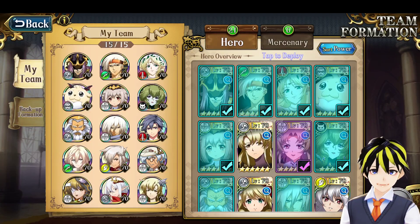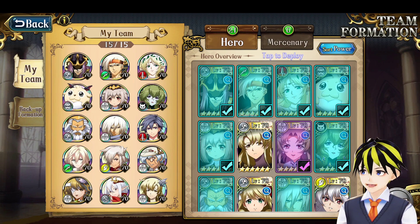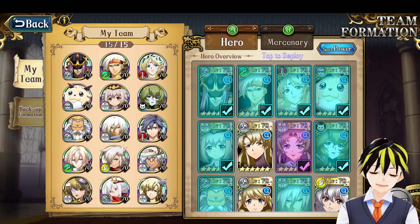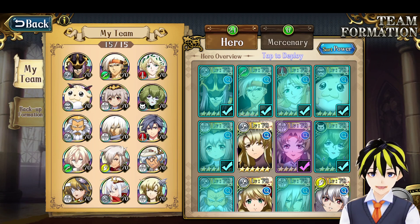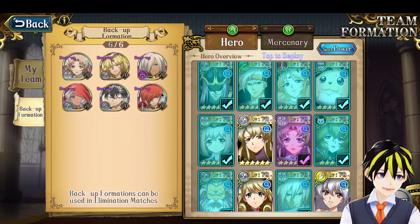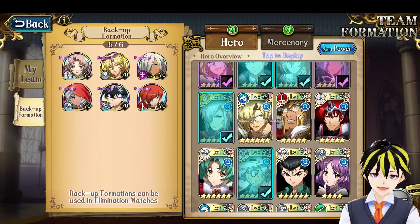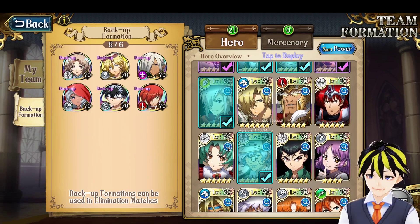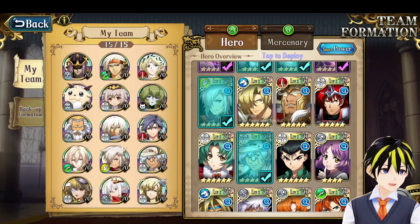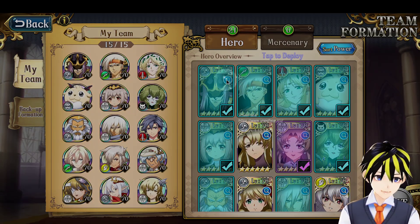Hey everyone, this is Nitro. So in this video, I thought I would go over my Apex 15 box of characters, and I'll have one third and final video after that to go over some of the other characters I may potentially use in my box in the future, like the backup heroes, or other heroes that may become relevant again, such as potentially Shafeniel when her 3C is released. But in any case, let's go over the Apex 15 characters, and we'll start off with Bozol.